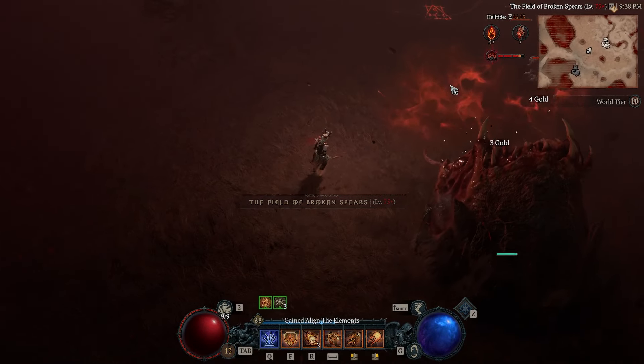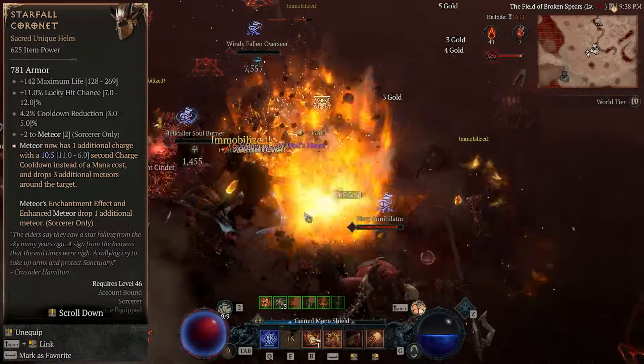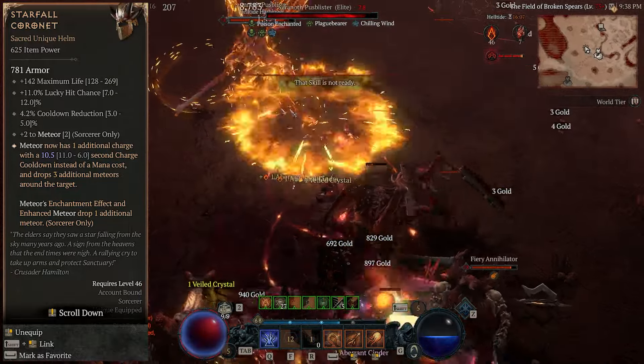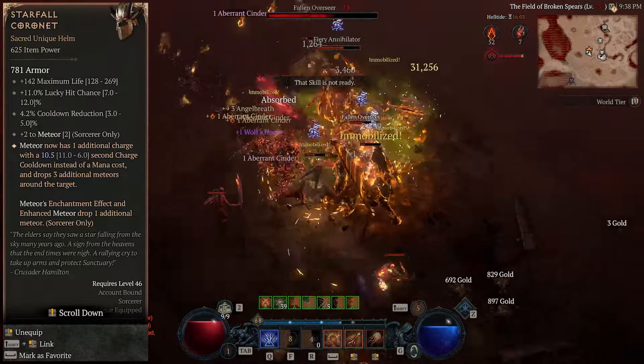What's up guys. I saved my Iron Wolf caches till I hit World Tier 3 and from the first one I got this completely insane unique helm, the Starfall Coronet, which basically has the power to turn your meteor into an apocalyptic meteor storm, dropping up to 10 meteors with a single cast.